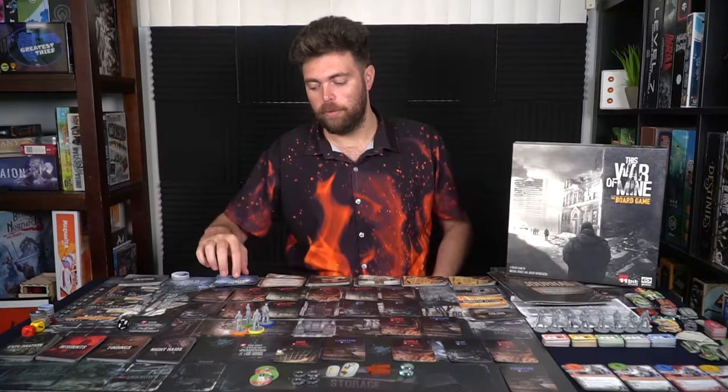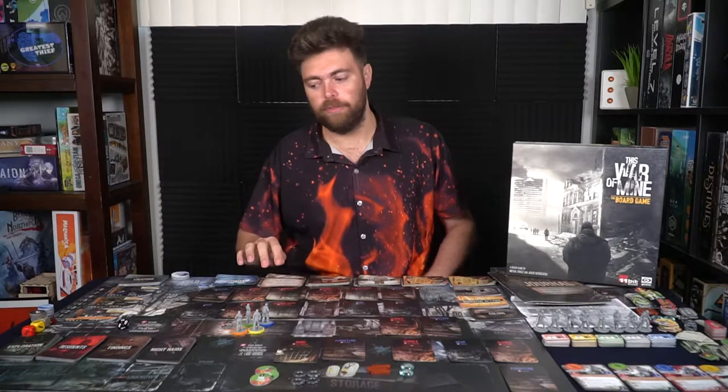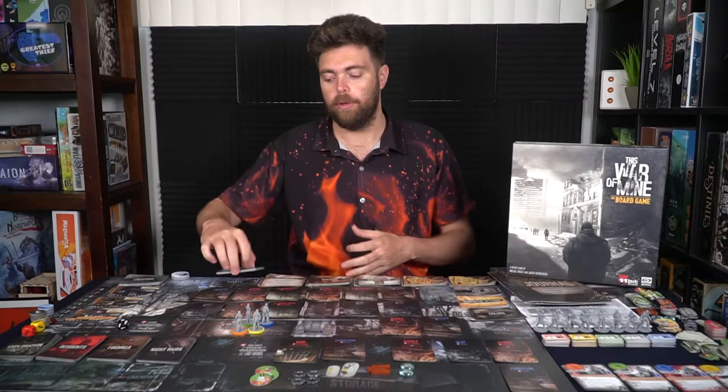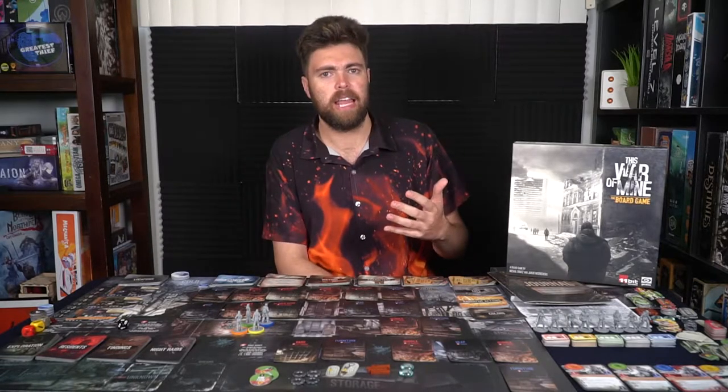After you set up the entire board, there are the chapters and final objectives, which you'll set up last. These are explained in the rules, and as you go through them they'll tell you what you need to do to progress further. These are what you need to accomplish throughout the game, and also represent the bad and good things that can happen to your characters.